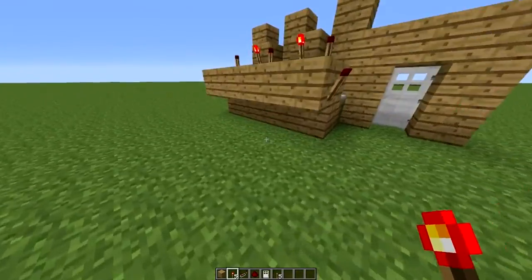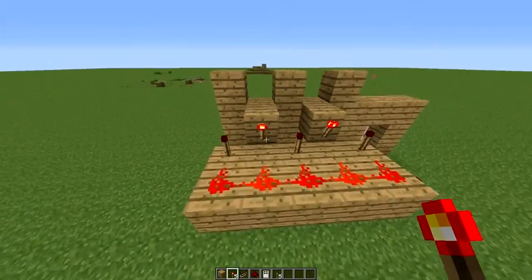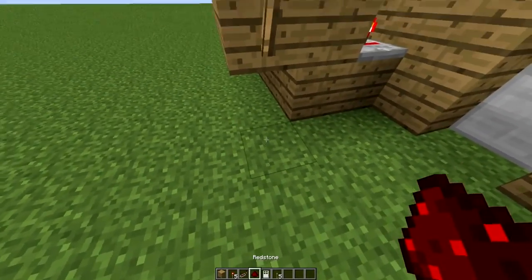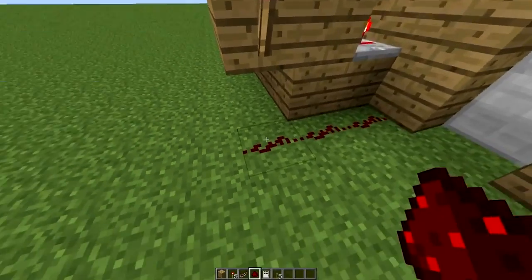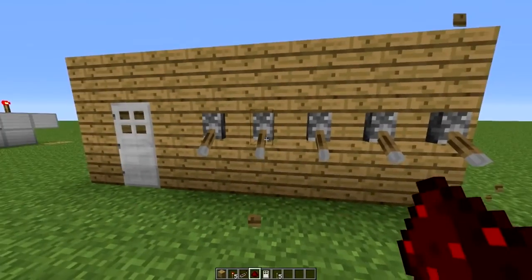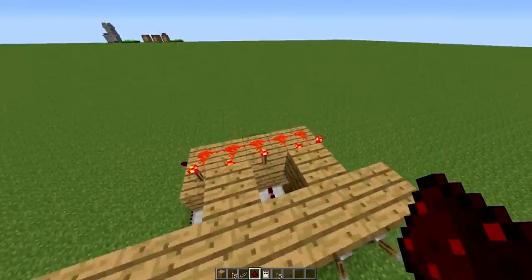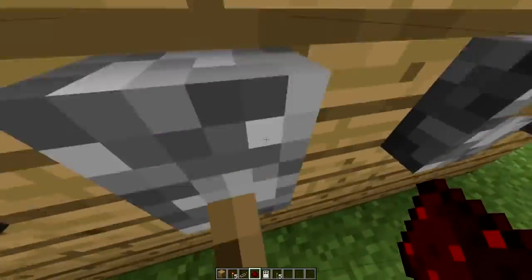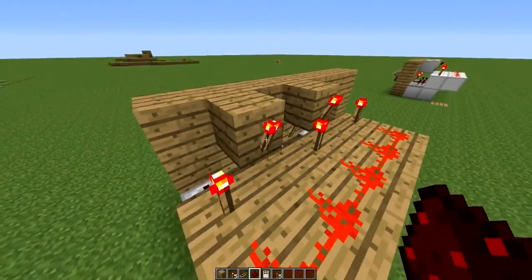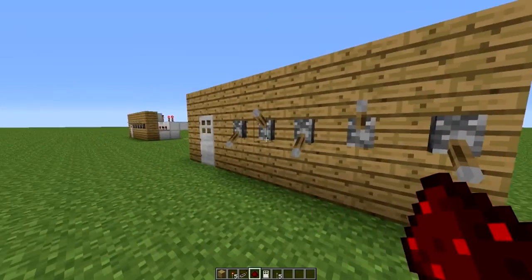So once you're done with that, once you make this little platform, you have to put redstone in front of each and every torch, and then you put a torch right over there. After you've done that, put one, two and three right below this torch. Now let's go and check — so you don't know the answer. Let's try A, C and E — there you go!